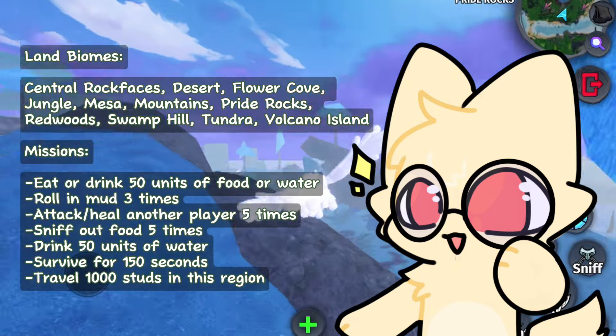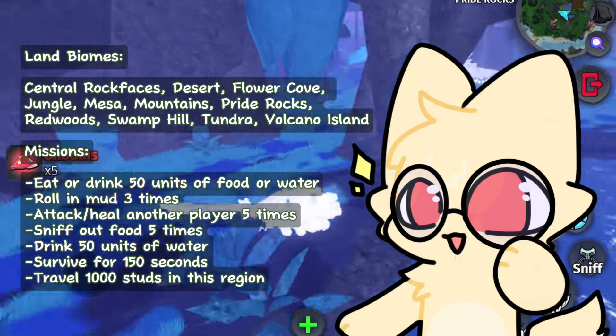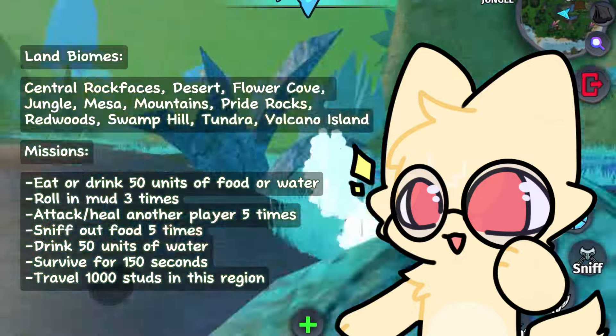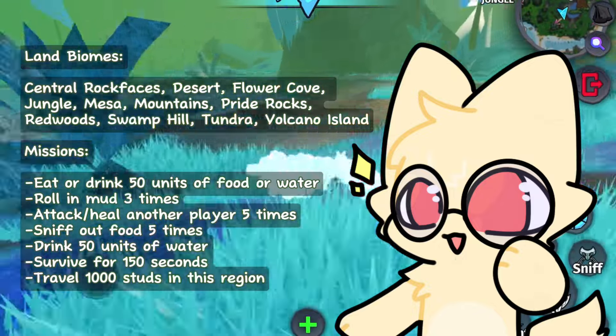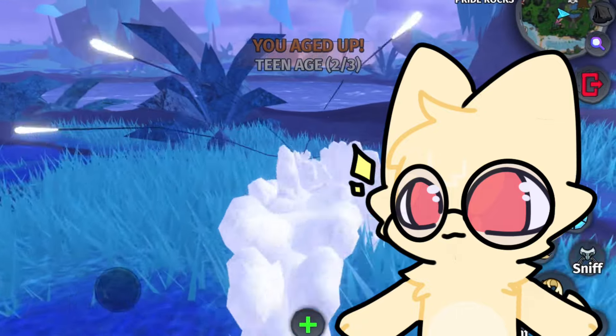roll in mud 3 times, attack or heal another player 5 times, sniff out food 5 times, drink 50 units of water, survive for 150 seconds, and finally travel 1000 studs in the region that you are in.